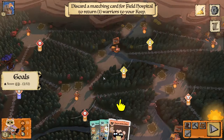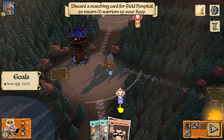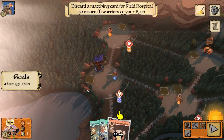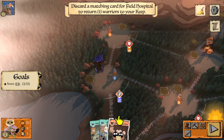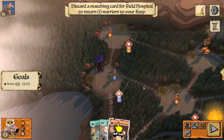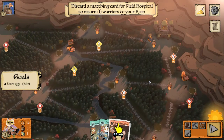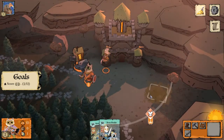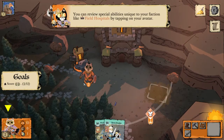Now we can use our Field Hospital ability. This clearing is a mouse clearing, and whenever any Marquise warriors are removed in a clearing you can spend a card matching the suit of that clearing — either a mouse card or a bird card since bird cards are wild — to return all the warriors that were removed to your keep. They get carried back through the woods, healed up, and ready to fight again.